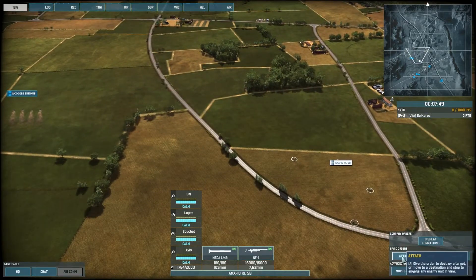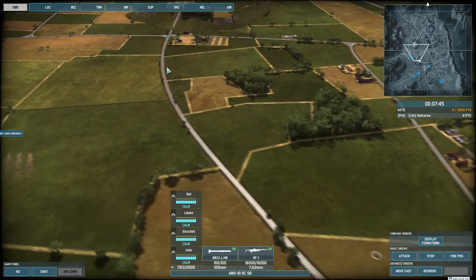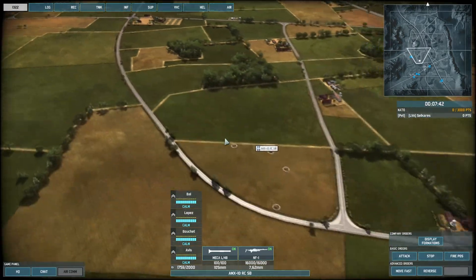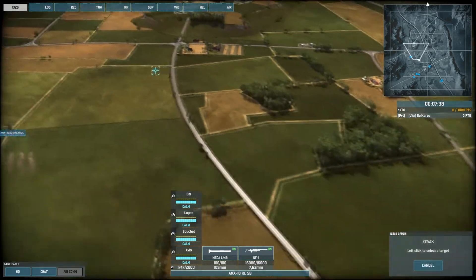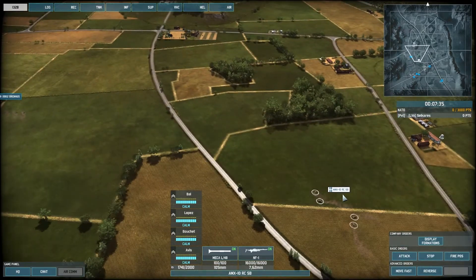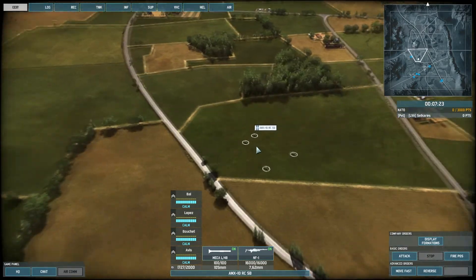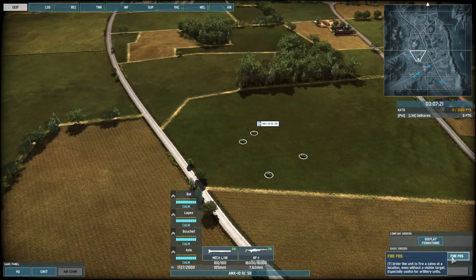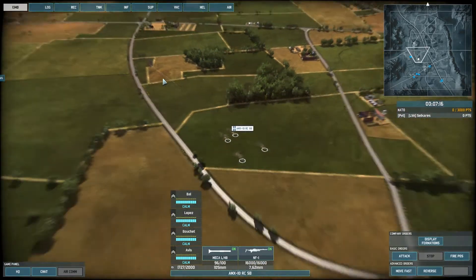Moving down to the second line, there is the attack order — which is actually the attack move order. Click on attack, left-click on the ground, and the unit will move to that area. The basic move order is select and right-click; attack move is the same thing, except if it encounters enemy units it can shoot at, the unit will stop and fire. The stop order immobilizes the unit and waits for new orders. The fire position order commands the unit to fire on a targeted position even if you don't see any enemy units — particularly useful with artillery.